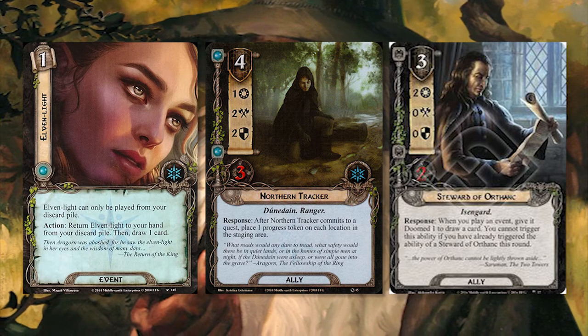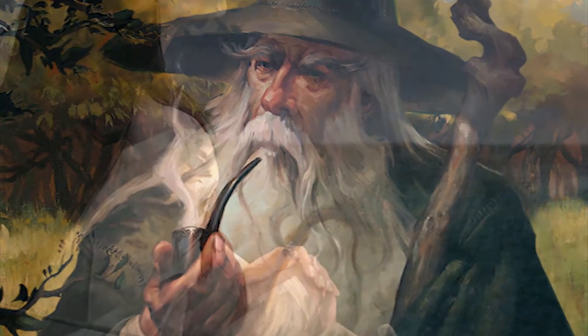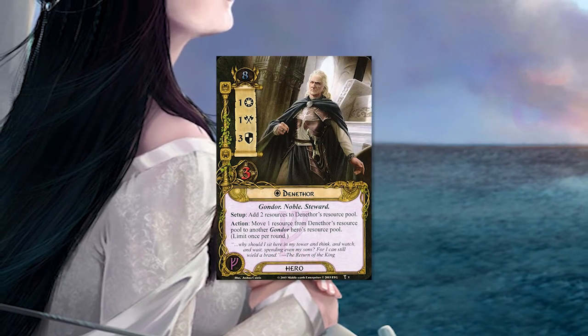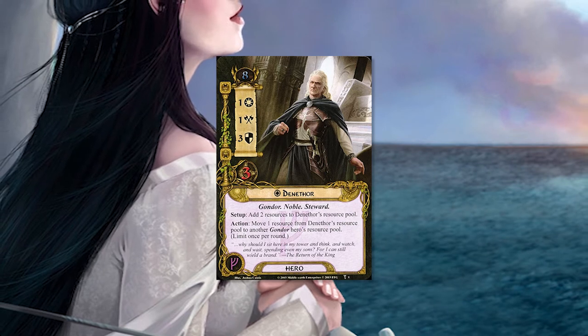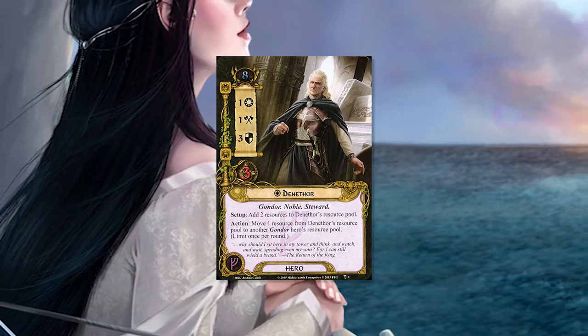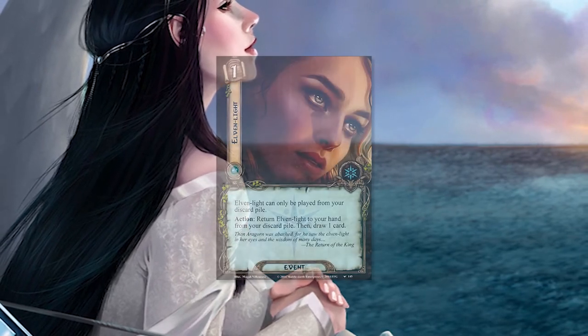Use the Steward's ability to draw a second card. Once Arwen has Steward of Gondor attached to her, she has the Gondor trait. This allows Denethor to pass his resources to Arwen or Mablung. There are only a couple of leadership cards you have to pay for once you put Steward down. This allows you to decide which hero gets the resource from Denethor, enabling you to play the card you have in mind.